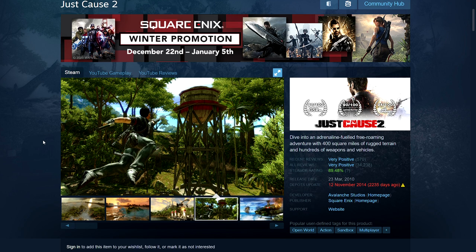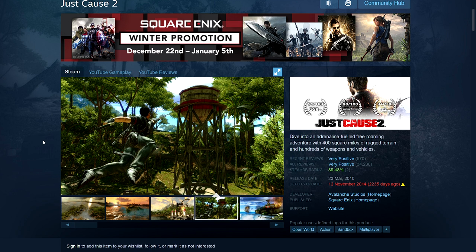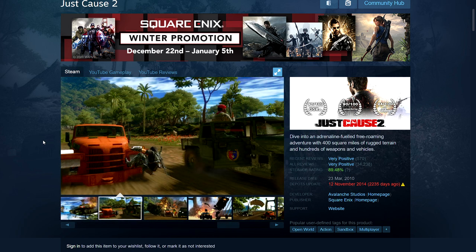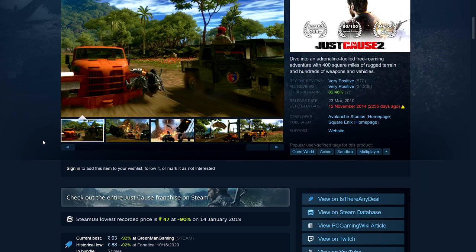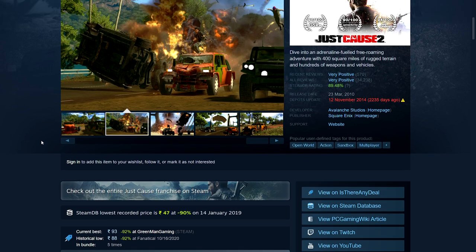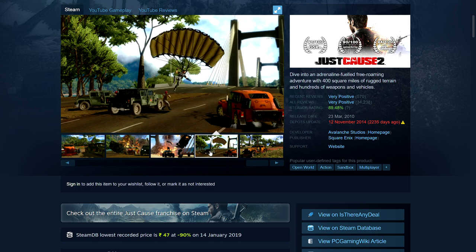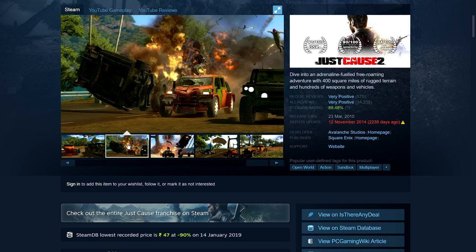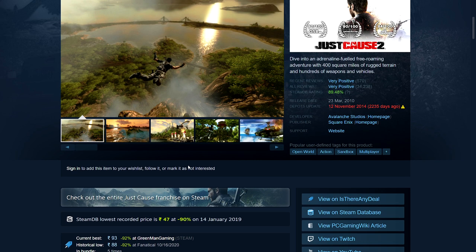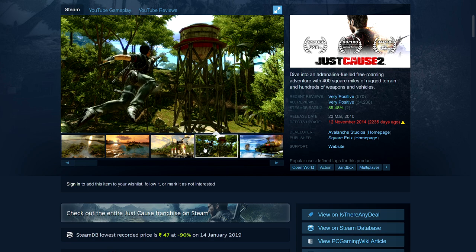Next is Just Cause 2. Square Enix games tend to be really cheap — Deus Ex games, Tomb Raider games, Just Cause games are all well under $3. I picked Just Cause 2 because I mentioned Just Cause 3 previously, and this is the one that made the series popular. It's a big open world sandbox game with lots to blow up and a grappling hook to travel around. It's 90% off: 47 rupees, $1.49, $0.99 pounds, $1.49 euros, $1.79 Australian, and $1.59 Canadian. Being an older game it should run nicely even on laptops and still looks decent.